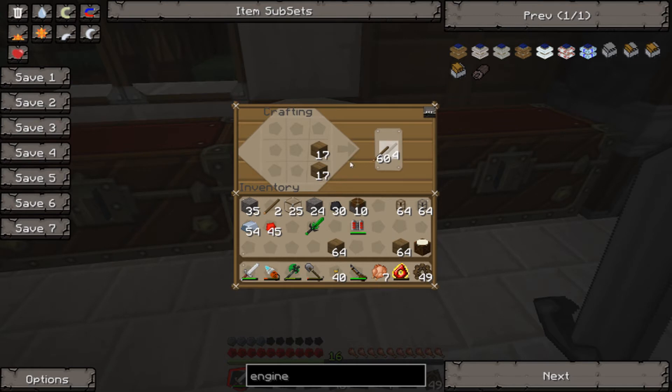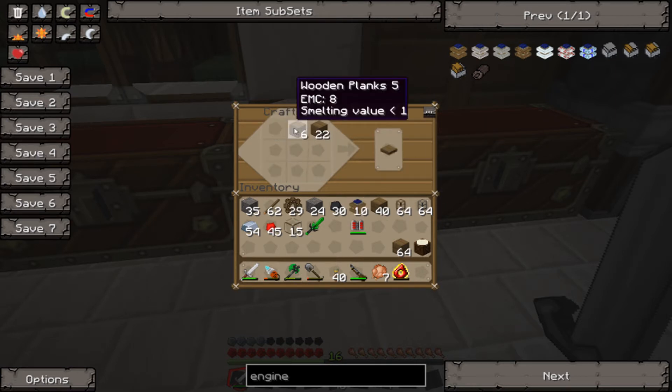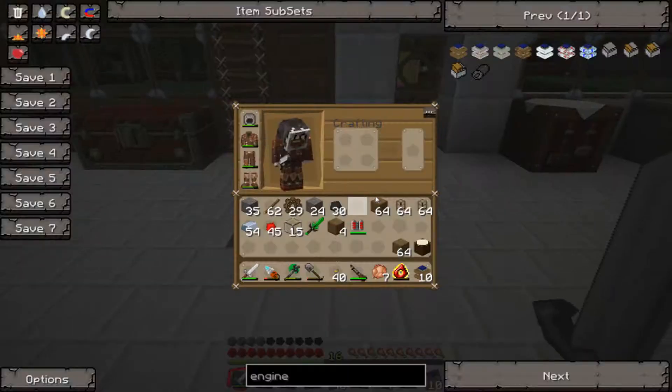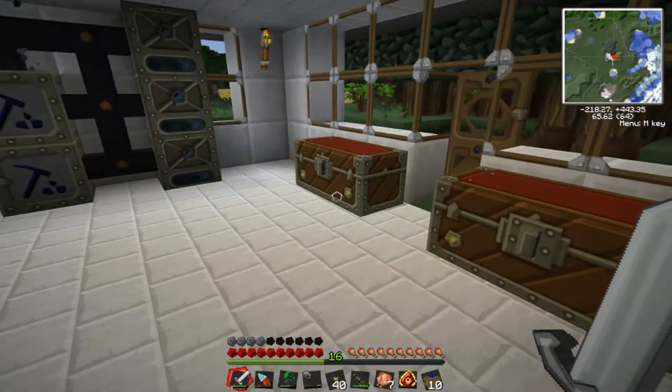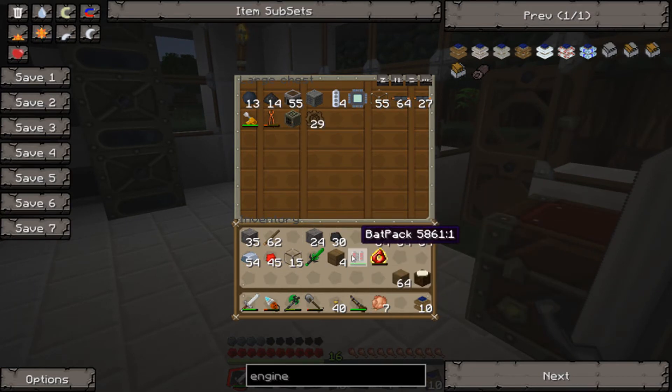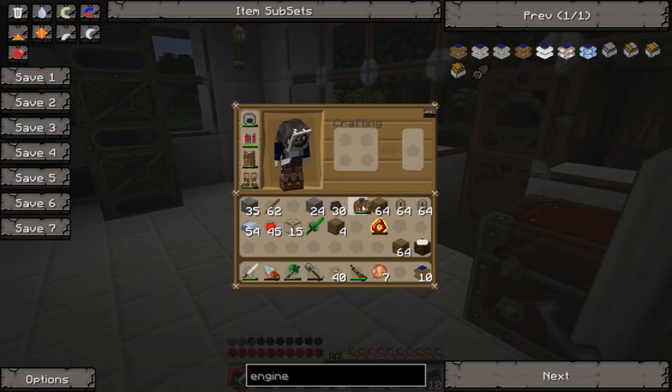And 60 more sticks. Alright, cool. So now we've got this stuff ready — put those in the middle, these on the sides. We need glass in the middle, not really sure why, and just wood up top. 10 engines ready. Maybe we shouldn't have made all those engines — I don't know why I did that. But oh well, we'll find uses for them later. I just realized I have my backpack in my inventory and I could've been using it.